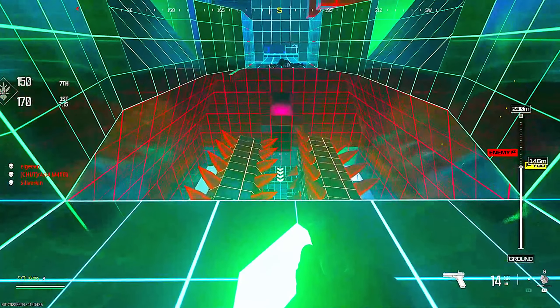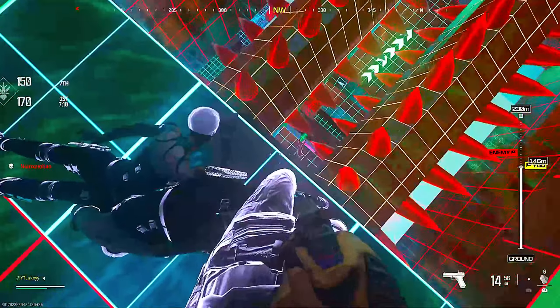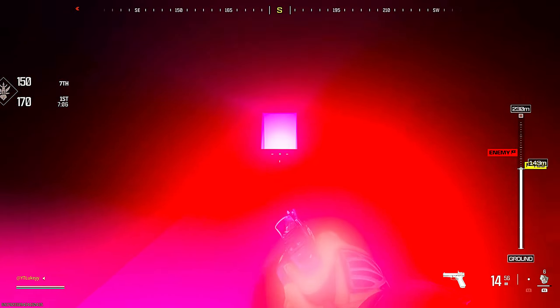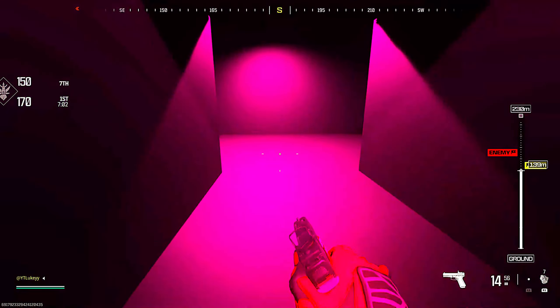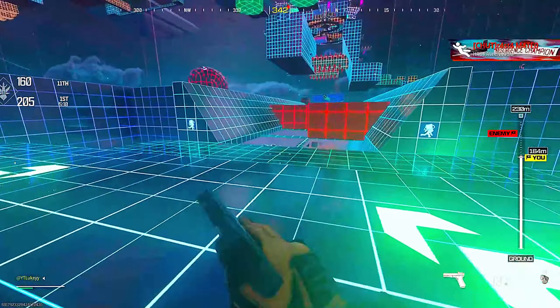The sixth and seventh coins are in the same location. When you get to this part of the map, wait for these green columns to come together, then run across — there is a coin in the middle. The seventh coin is right below it. Drop down, go through this pink room, and the coin will be in here. Then you can take the teleport back up and continue through the map.